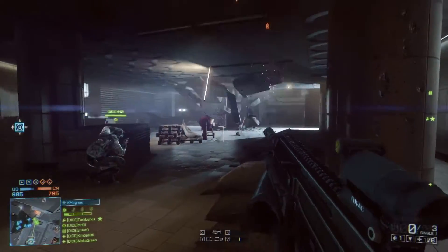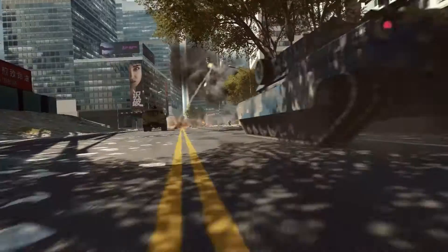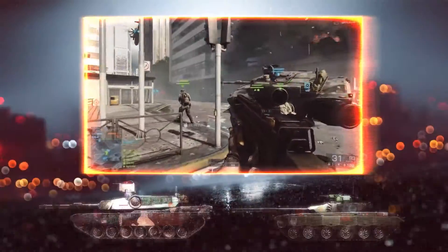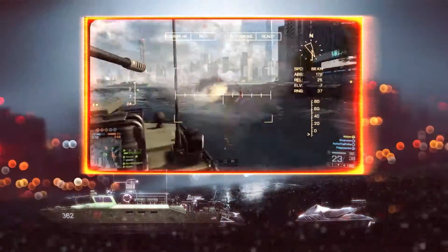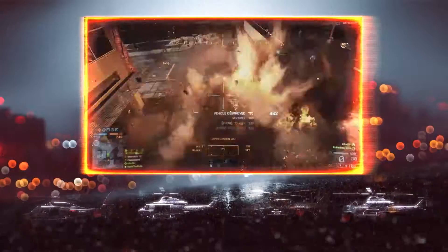Taking out the skyscraper is only one of the many tactical possibilities on the battlefield. Try using an RPG or C4 against walls or other parts of the map to open up new paths. To achieve victory, you need to dominate on all fronts — land, air, and sea. Support your infantry troops with a tank, claim the river with heavily armored boats, or wipe out ground targets with a chopper.